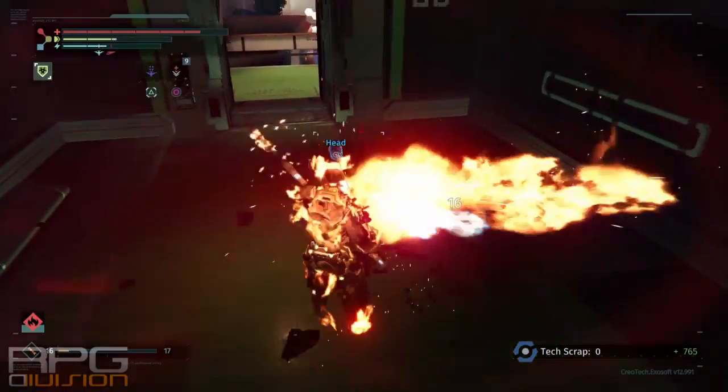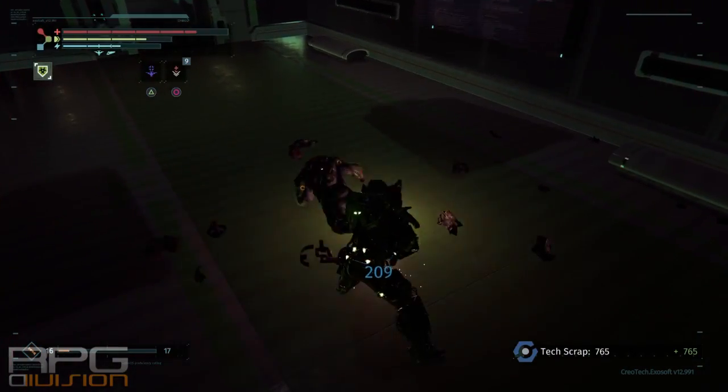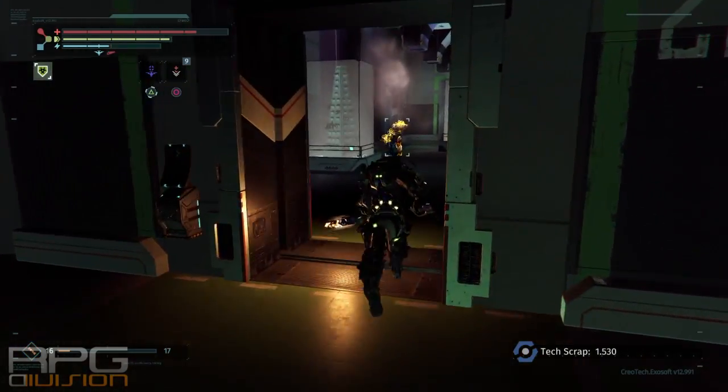Destroy this guy — he's wearing a Liquidator, so that's not the guy you want. You can deal with them easily: just go behind, initiate a kick to the leg, and defeat them.